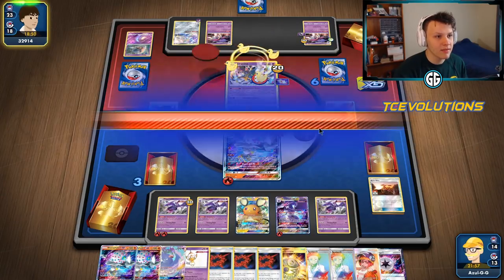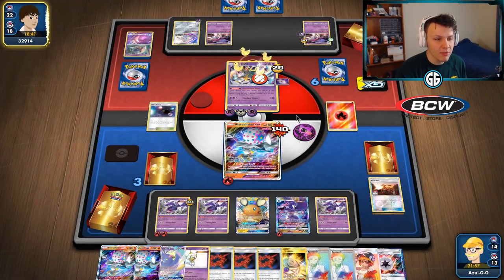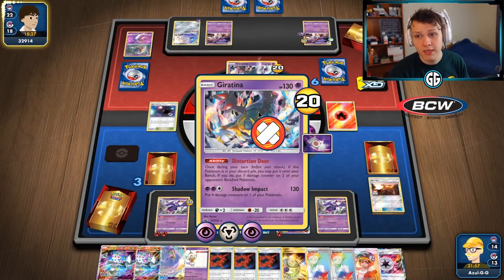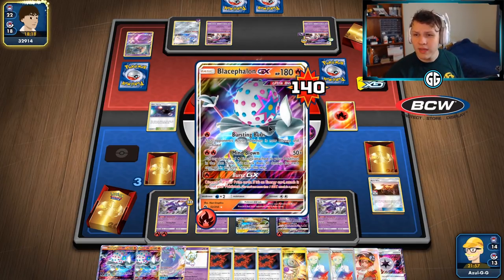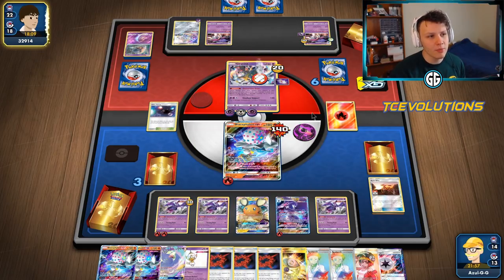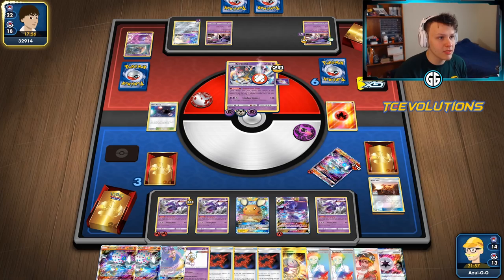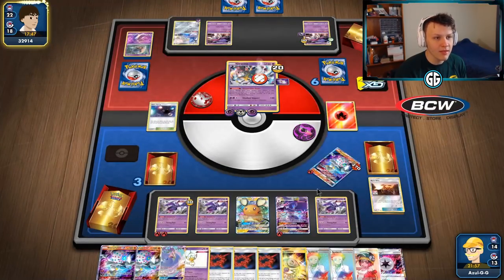Not going to pop that Spell Tag right now — it's too advantageous for my opponent. If you want to flip through the confusion and get heads, that's fine — I just won't give them the Spell Tag advantage. This is actually the turn I would have liked to use Burst GX — leaving it to a 50/50. They get heads on the flip — that's fine. Going into the Naganadel GX and going to snipe the Malamar with Venom Shot. Taking away their Malamars means they likely can't function.